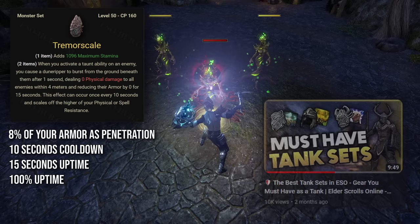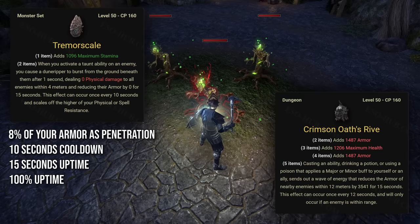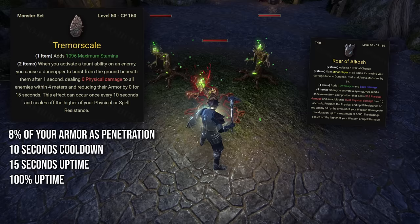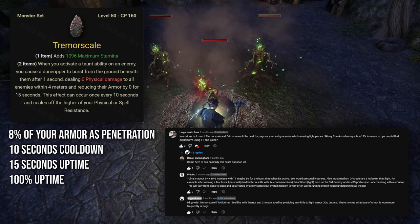Most of what I say here about Tremor Skill will be a repetition of my video about 5-piece item sets when talking about Crimson Oath's Rive. Depending on many factors you'll need that set, Crimson, or both. For example, if your damage dealers are in full medium — which is the meta in Trials — you'll need both Tremor Skill and Crimson Oath, or instead you can use Alkosh on a damage dealer, which is the preferred option in optimized groups, since Alkosh on its own will provide almost the same amount of penetration as these two sets combined. With Alkosh you'll be a tiny bit short of reaching the pen cap, and you can fix that by having a sorcerer use Crystal Weapon or having your DDs use a single light armor piece.